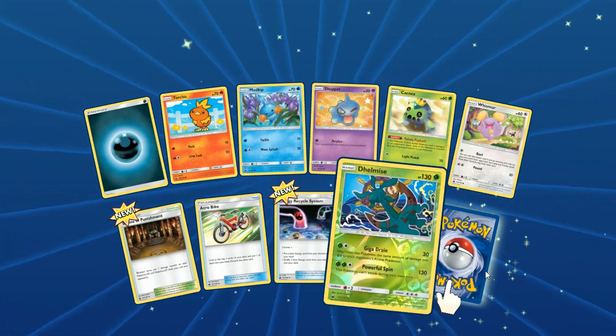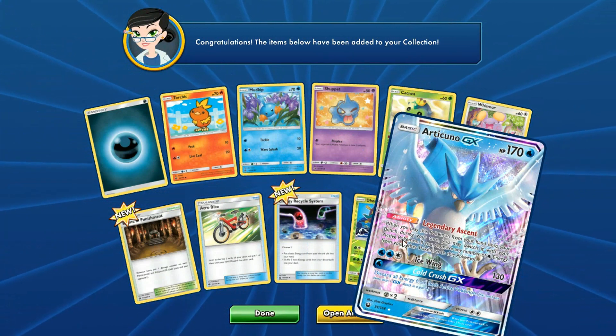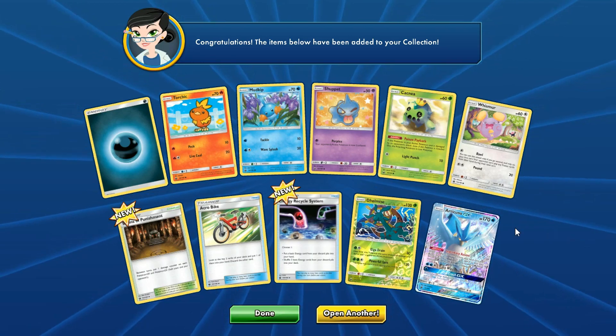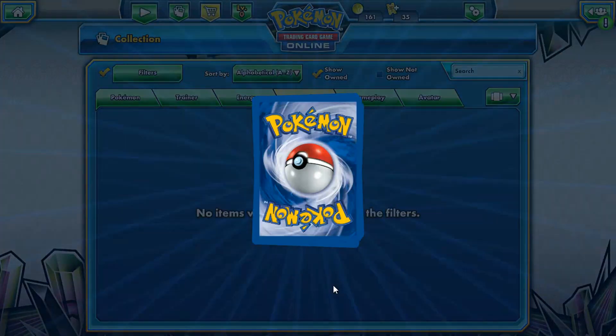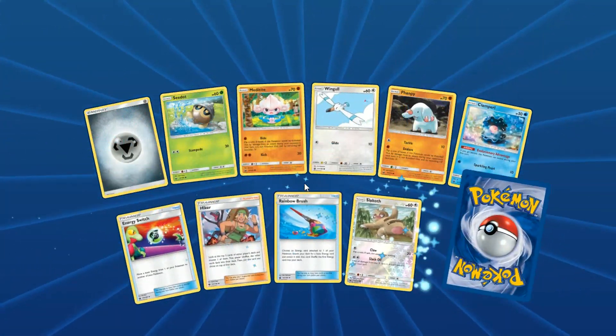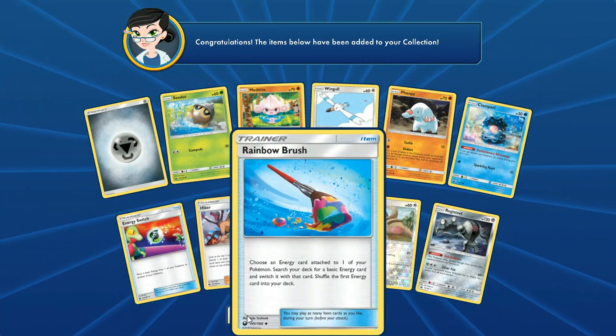I actually remember watching Max Mofo's video. Articuno GX — this thing is really cool. It's basically Tapu Koko GX but water, so that's really nice. You could slip it in as a tech in a water deck, I imagine. Not as good, but still a solid card in my opinion. And then we got another Registeel, of course.